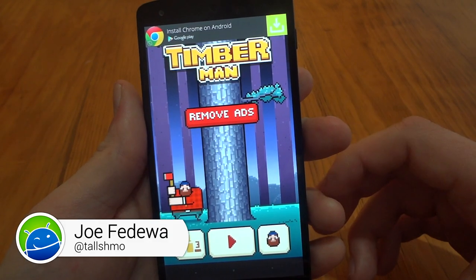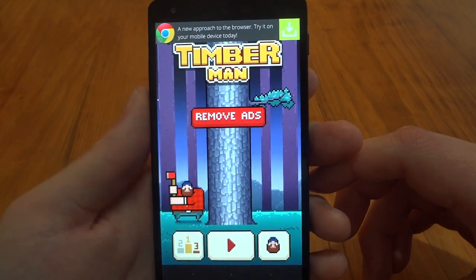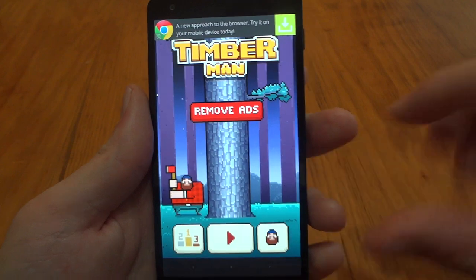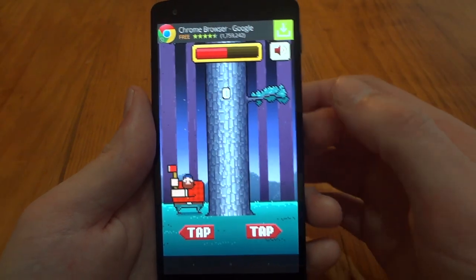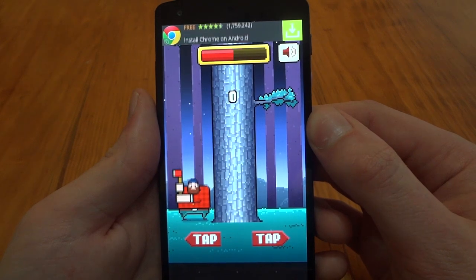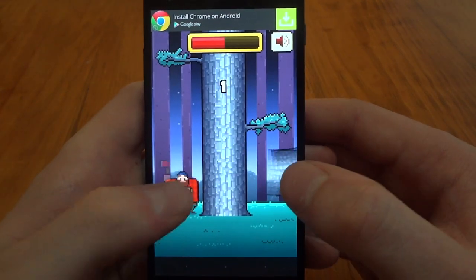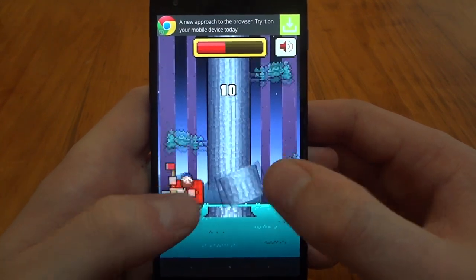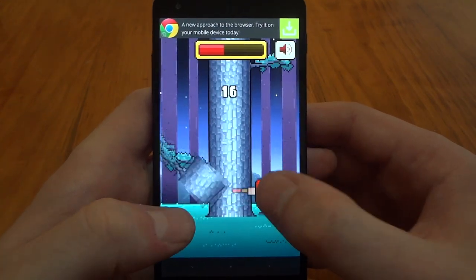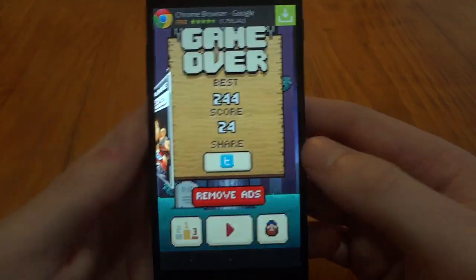Hey, what's up guys, this is Joe from Fandroid. I want to take a quick look at a relatively new and addictive game called Timber Man. The idea behind this game is very simple — just get as high as you can in this tree, and you do that by chopping it down bit by bit. Tap on one side of the tree to chop on that side, tap on the other side to chop on that side. Very simple, and you want to avoid the branches as you go — if you hit them, you're done.